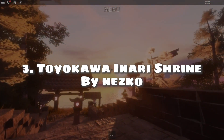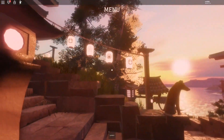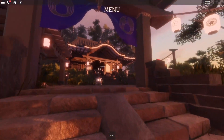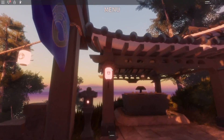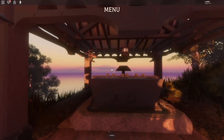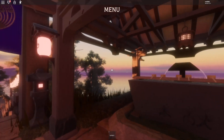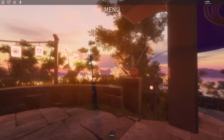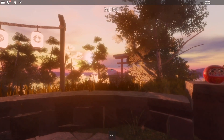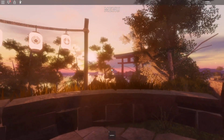Number 3: Toyokuwa Inari Shrine by Nezuko. As the winner of the 7th Bloxy Award for best showcase, the game definitely deserves that title. One glance at the map and you would notice why — look at the warm foliage of the trees, the graceful sunset illuminating the shrine, muted colors resembling the real shrine located at Toyokawa Inari, realistic lighting, detailed textures, and so much more. The waving waters give a calming presence, making this a visual experience unlike any other.